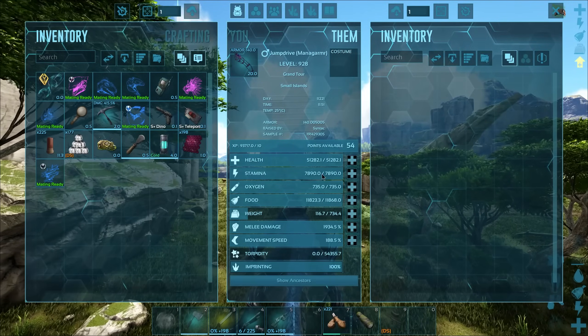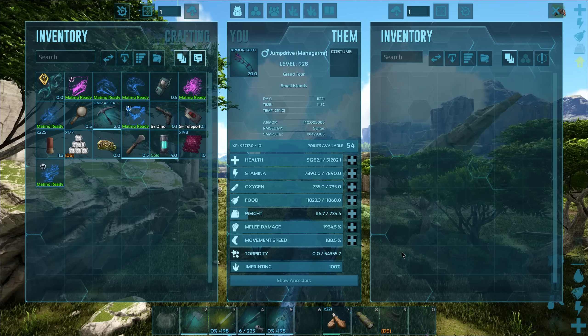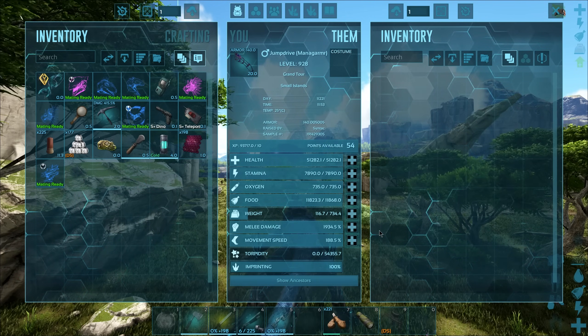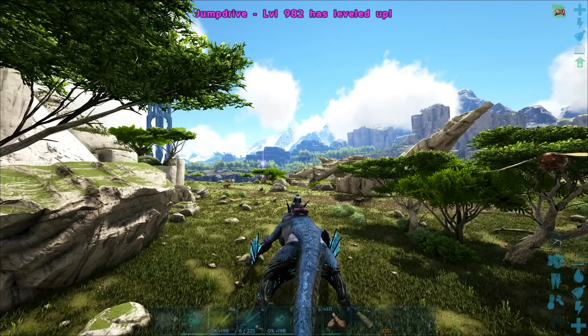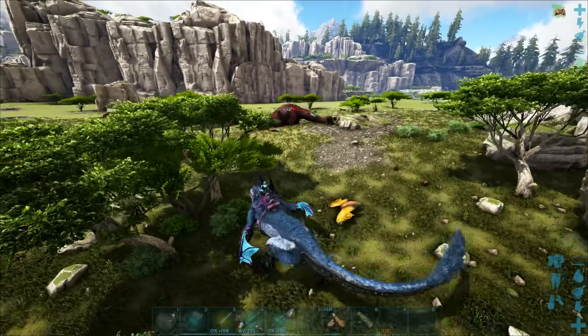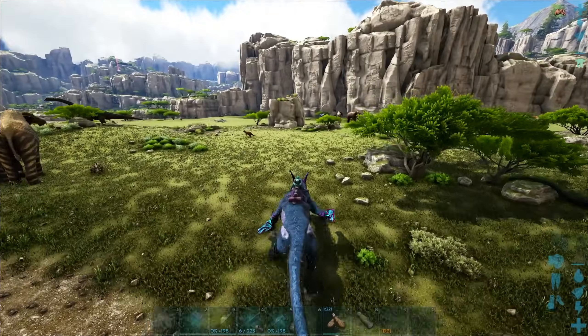I didn't completely max out its stamina just in case I wanted to pump in some levels, which I don't think I will need to, but at least it's good for me to know. Alright, let's just pump in the rest — I want to see how powerful this thing will and can actually be. It's not even max level — how many levels did we put in there, like 57 or something?